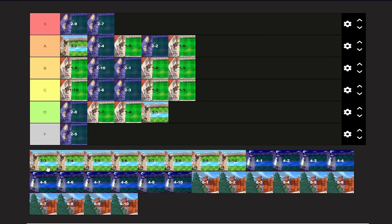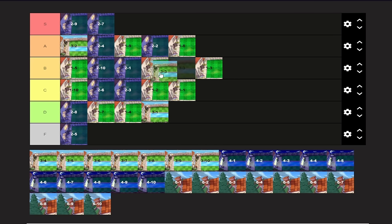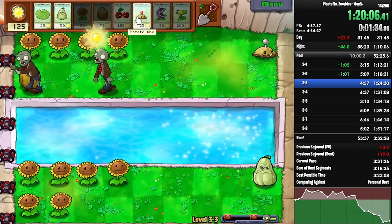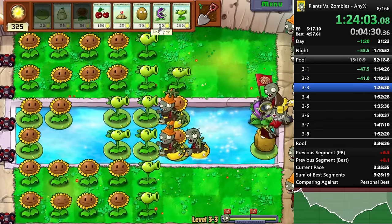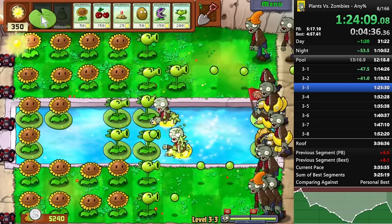3-3 is where you encounter Snorkel Zombies. This level is fun, but snorkels are not. You do not have Kelp for this level, so you just kind of have to hope you're getting as few snorkels as possible. Snorkels don't have that much health though. This level is still relatively B-tier — definitely more fun than 1-3 and 1-6, even more so than 2-1. I think it's one of the more fun levels in the game. It's just less fun than 3-2 because of snorkels.